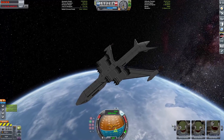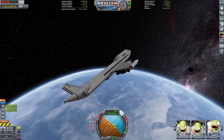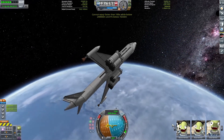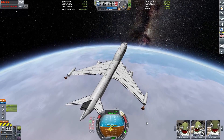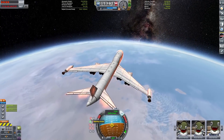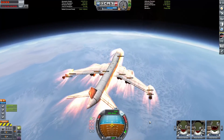The cool thing with the 747 is, like I said, it's extremely aerodynamic. So we actually have our periapsis quite low during de-orbit, but basically what we're going to do is point prograde for a little bit, and then once we go a little bit lower, just point stability assist and not touch anything — because the curvature of the planet will gradually pitch us up naturally.